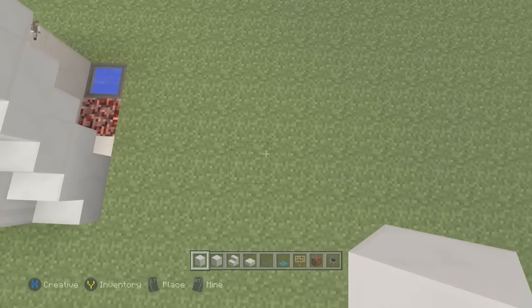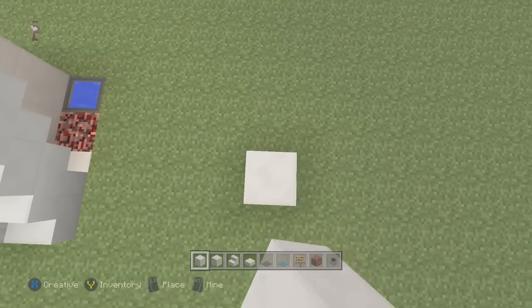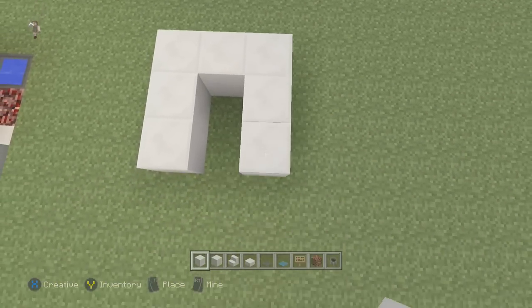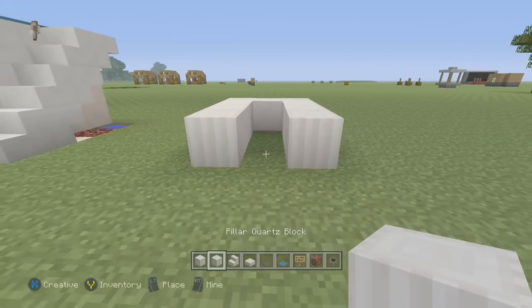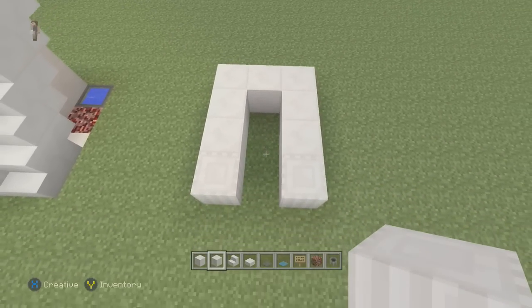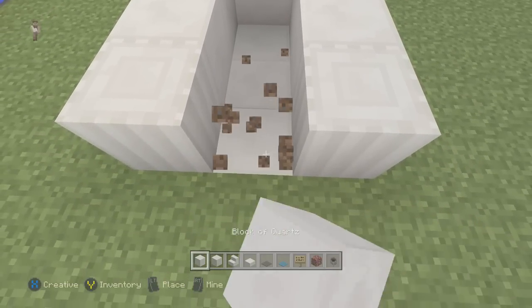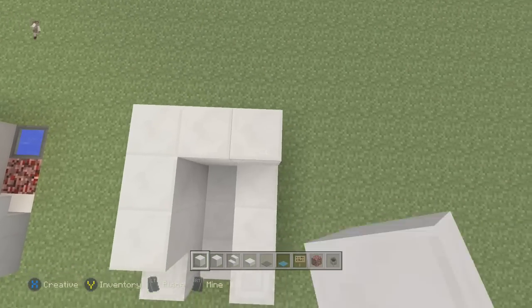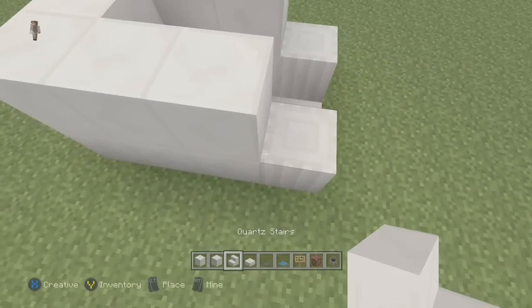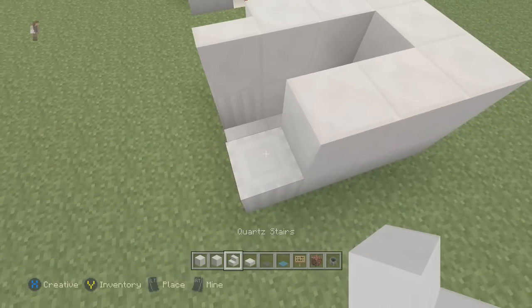To get started, we're going to make a U-shape using quartz blocks — it's going to look like this. Take quartz pillars and throw them down so it looks like that. Then fill in the middle, make sure it's all filled in. Next, add another layer on top, then add some sideways stairs right here.